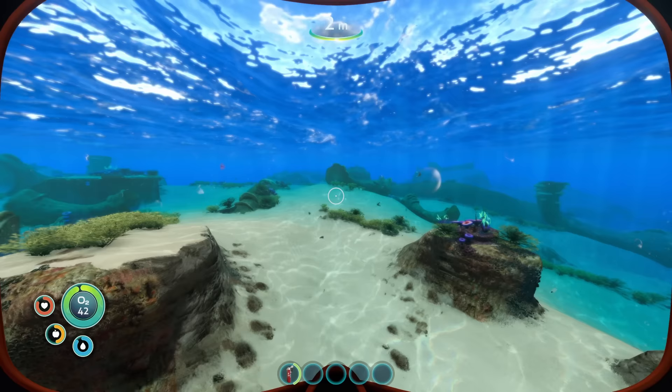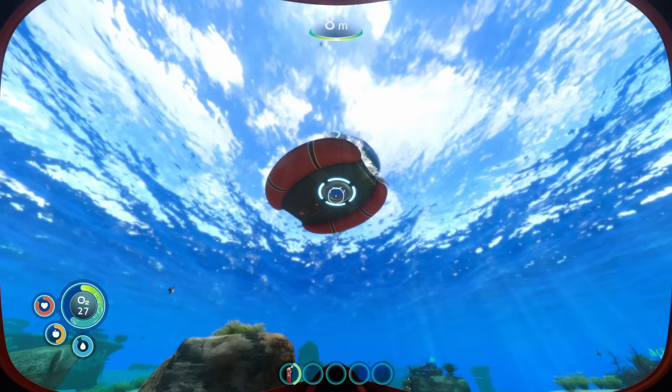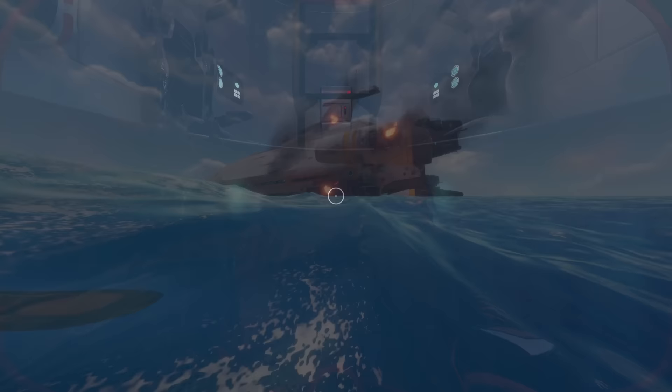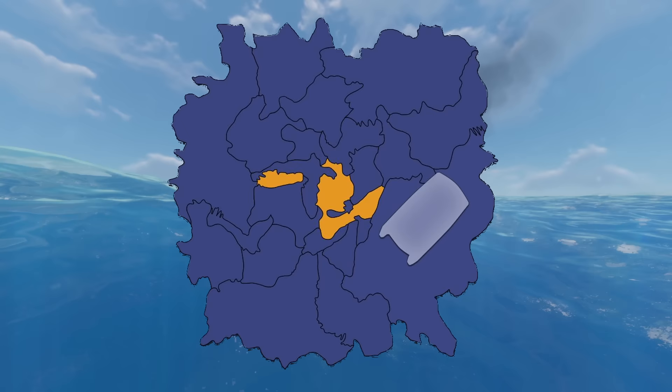The design of Subnautica's map is notably distinct, and it's not randomised at all. Rather than having randomised features every time, the developers have leveraged this to their advantage and handcrafted a world packed with interesting and memorable locations. The playable area sits atop a volcano crater with diverse biomes in between. Our sudden ejection lands us in the middle of the safe shallows, which provides us with a safe haven harbouring only small and harmless wildlife.